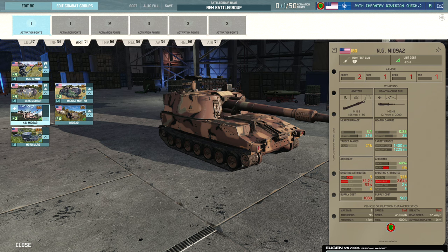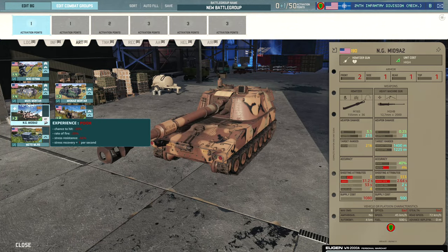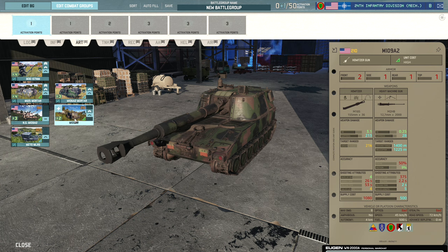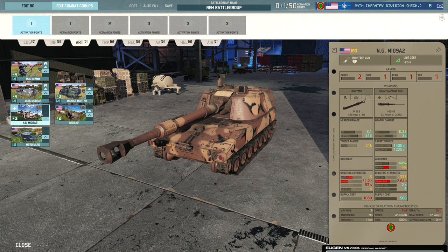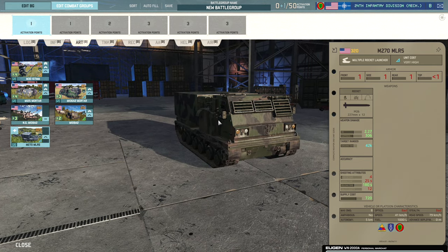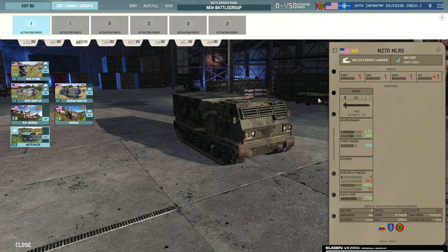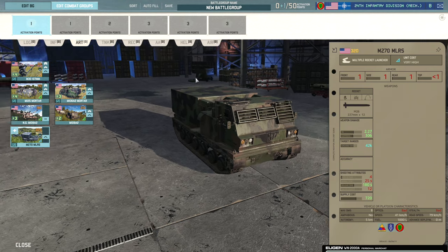We have the National Guard M109A2 — essentially a poor veterancy artillery piece, getting nerfs to aiming time and rate of fire, which is really not good. Rate of fire matters a lot because you want to fire off all your shots and move before counter-battery arrives. You do get more availability out of the National Guard M109s, but they'll be more prone to counter-battery. Finally there's the M270 MLRS — these actually got buffed recently, reduced in price by about 80 points to match the Soviet Uragan, so definitely expect to see more use of these.